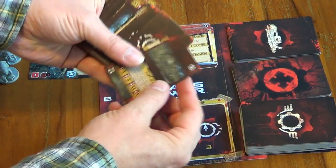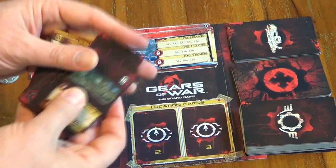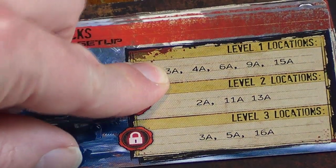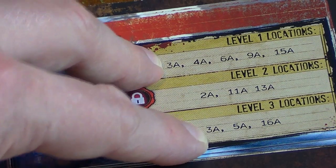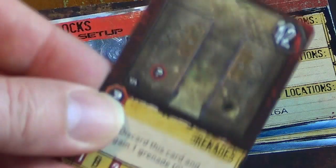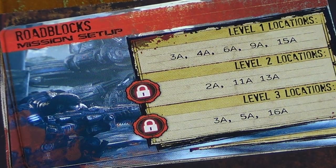These location cards are quite small, kind of half-size cards. We just need to find all the numbers that match — here we have 16B, 12B — we need to find the ones matching the numbers on the mission setup card. One thing you'll notice about Roadblocks is that level one has location 3A and so does level three. This is a mistake — you can't have the same location in two levels. I've checked the Fantasy Flight Games FAQ and the answer is that the 3A on level three should say 12A. So we're going to use location 12A instead of 3A on level three.